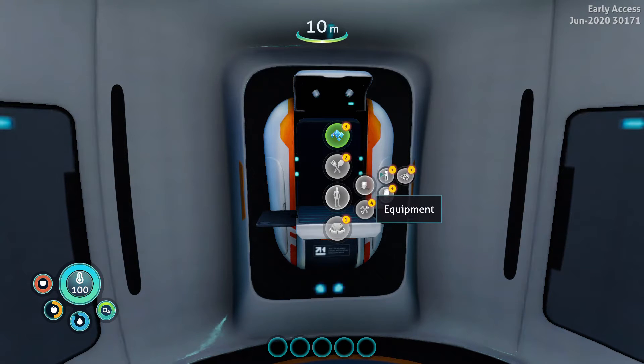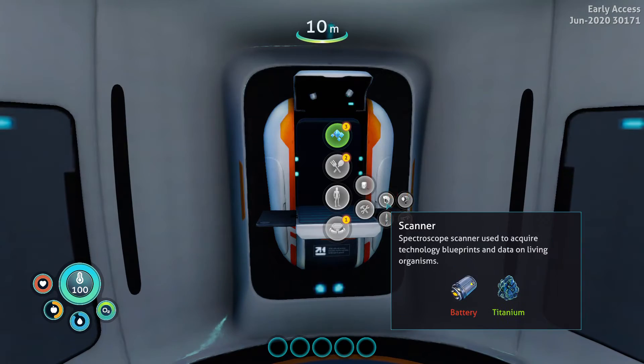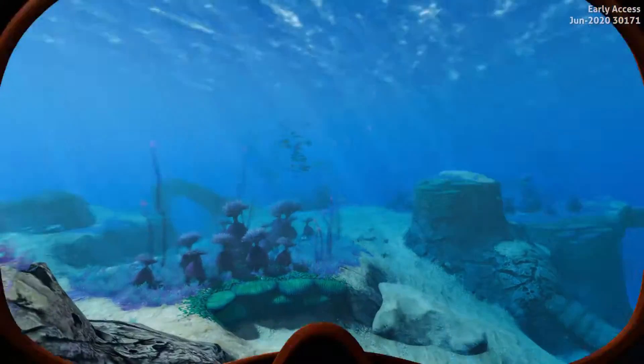The first equipment you're going to want to make is your standard O2 tank and your fins. The first tools you're going to want are your knife and your scanner. So we're going to make those and head out of the base.